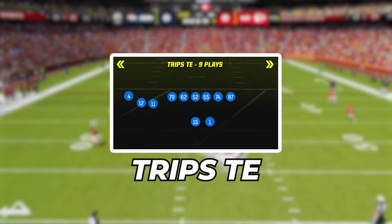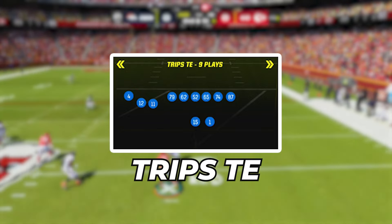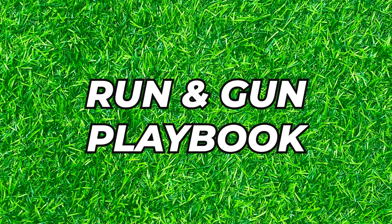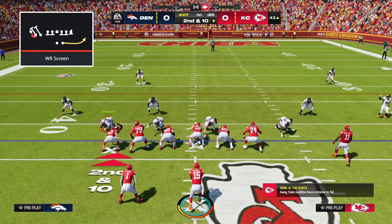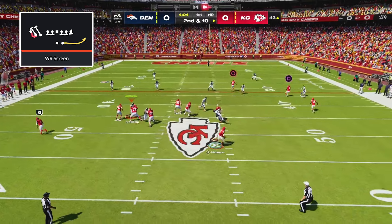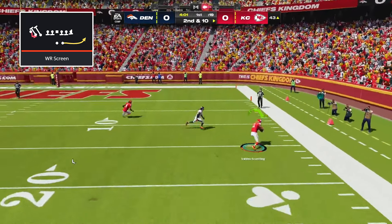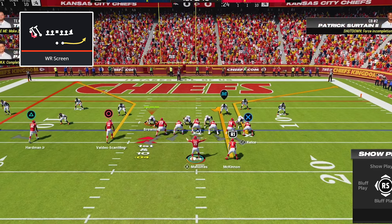The next setup is to drag the trip side outside receiver, drag your tight end, and put a C route on your slot receiver. Then roll out left and throw your wide open C route. This next offense is the most practical of all — Trips Tight End in the Run and Gun playbook.